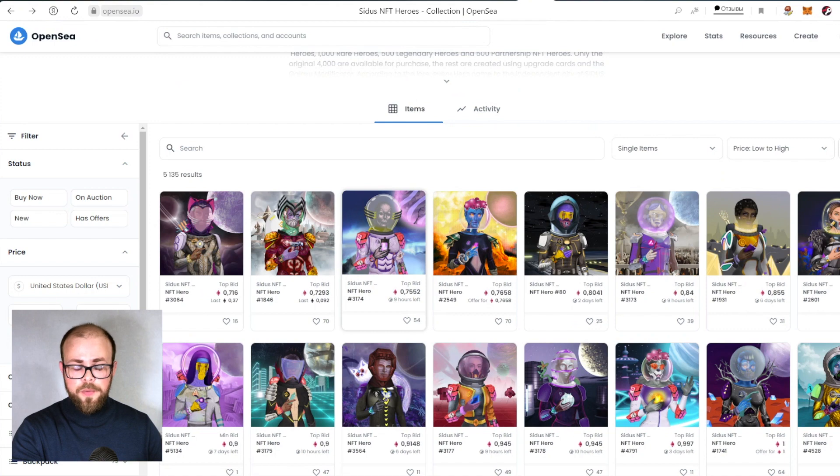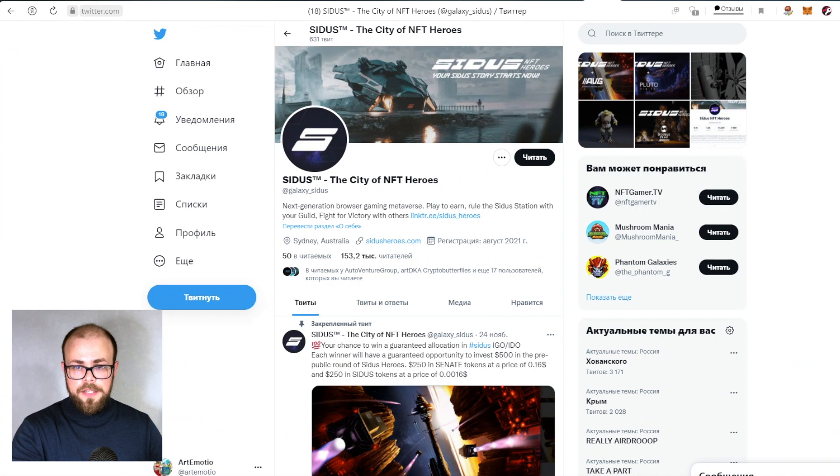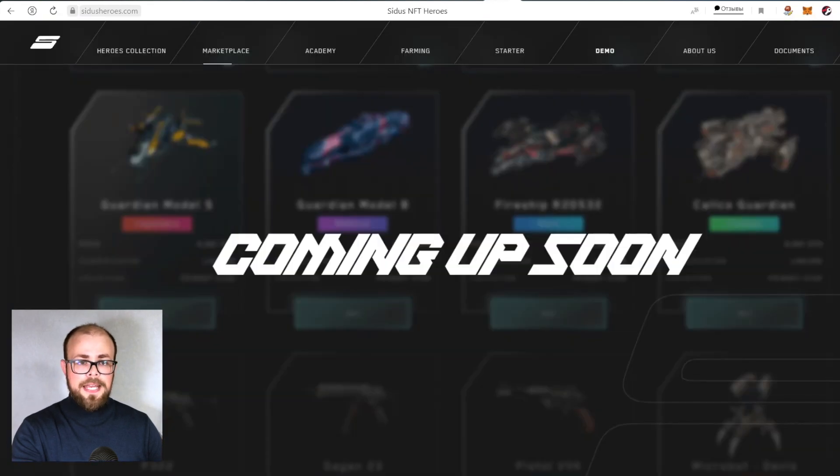If you follow the news and are followers of this project you can already buy NFTs and build your own collection. On Twitter the project has more than 153,000 followers, so the popularity of this game — which launches only in January — is already quite high. You can also join the Discord community and buy an NFT card on OpenSea right now. The CIDAS marketplace, farming feature, and the Academy of the CIDAS metaverse will all be available soon.